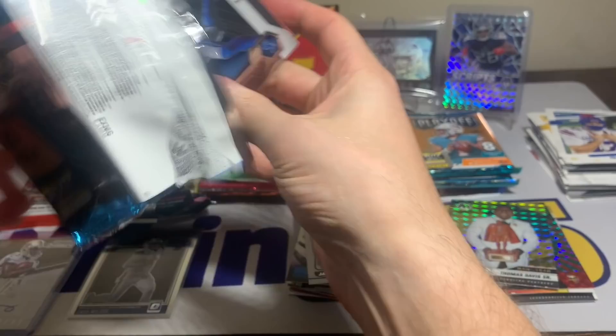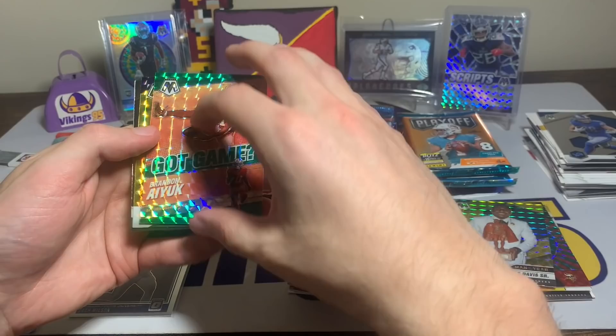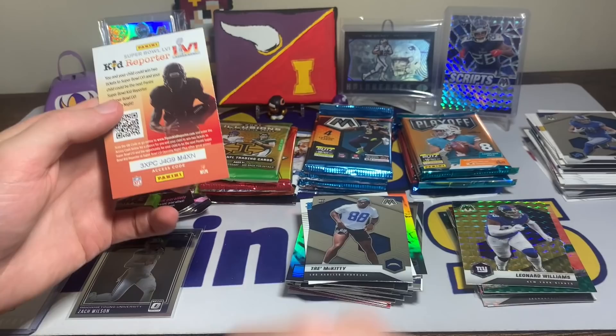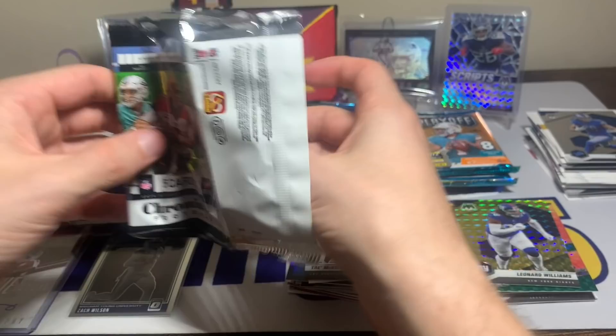Another mosaic mega box pack: T.J. Hockenson got game, Brandon Aiyuk with the green — cool, not a rookie — Leonard Williams yellow reactive, followed by a Trey McKitty rookie, just the base. Then Chronicles — Patrick Mahomes base card, Calvin Ridley base, Joshua Kelley with the pink, Antonio Gibson with the Score chrome look, and a Jacob Eason.